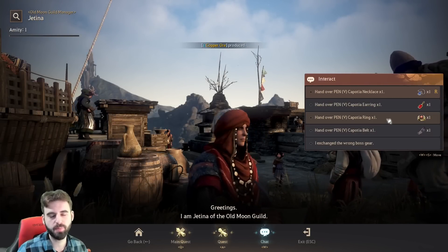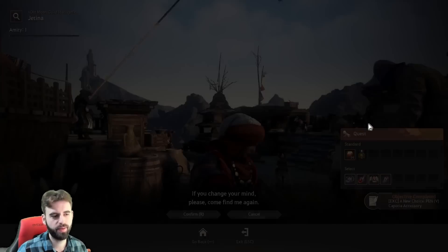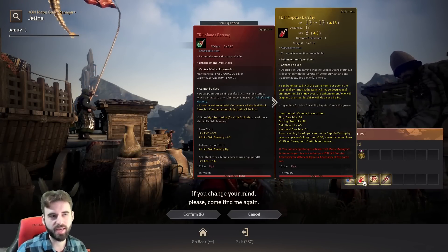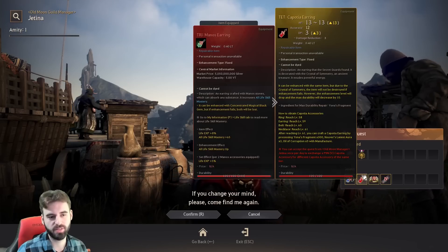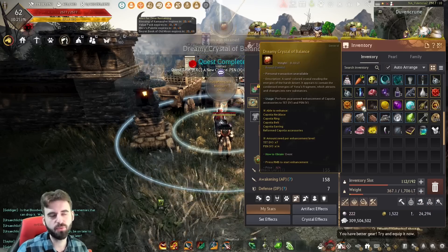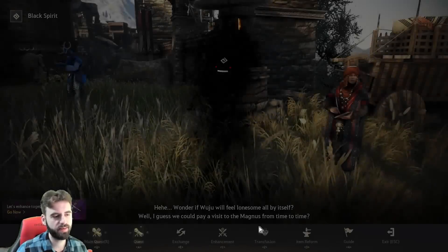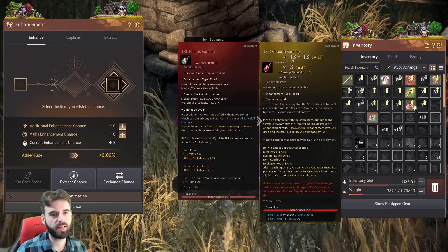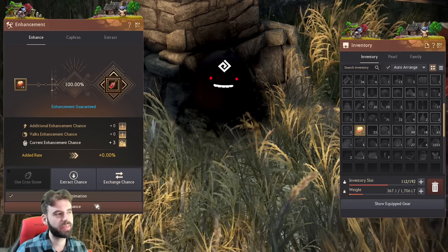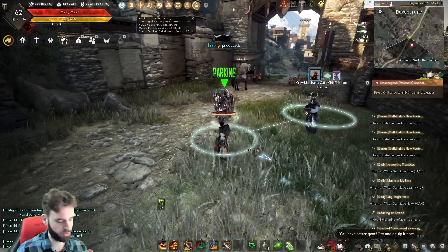Click on the chat option and hand over the Pen Kaposha ring that we just made. Hand it over and she'll give you an exchange quest to pick whatever you want. In this case, I want to get the earring — accept the earring, confirm, and yes. She gives you back 14 of those Dreamy Crystals plus a TET Kaposha accessory. Go to the comma key, click on the Enhancement tab, select the TET Kaposha accessory as well as the 14 upgrade items. Skip the animation because it's a guaranteed upgrade to Pen, and just like that, you have the Pen Kaposha accessory of your choice.